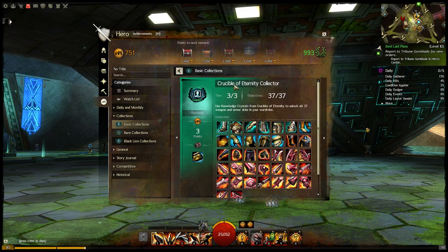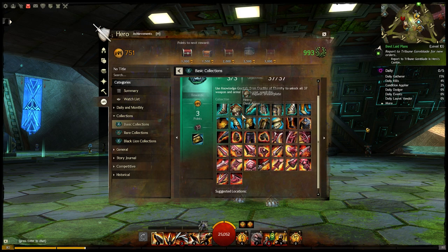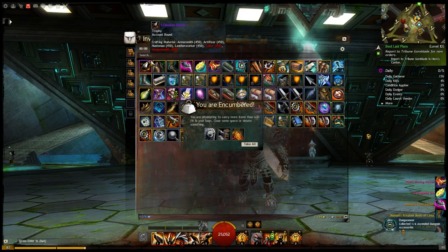We're going to go into the basic collections. I have collections completed for these dungeon collections. Crucible of Eternity Collector: if you manage to unlock all of the heavy, medium, light, and weapons for the set — 37 different weapon and armor skins completely — then you're going to get three achievement points and the Magnificent Inquest Chest. It contains Dragonite Ore, Rare and Exotic Gear, Obsidian Shards, Champion Loot Bags, and the Ascended Accessory Kudos Phasing Matrix. I've been awarded the Magnificent Inquest Chest on this account, so I'm going to open this up just so we can see an example of what you're going to get for collecting all of those skins.